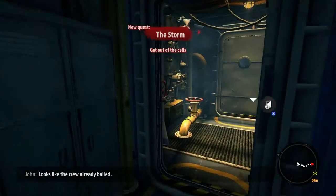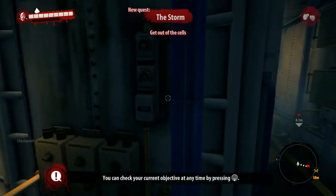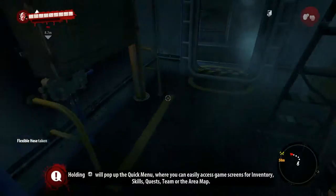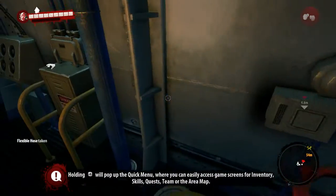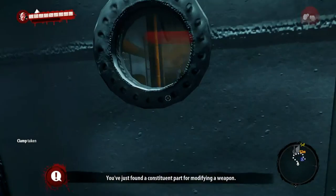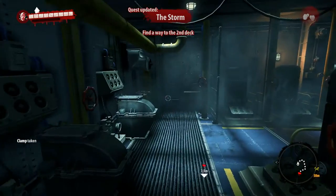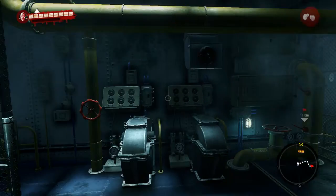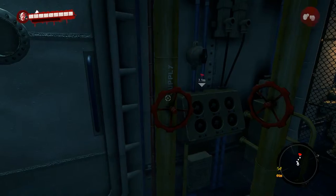Looks like the crew already bailed. Can't open that one. Found a flexible hose — yeah, that's cool. This game has crafting which is kind of neat. Found a clamp. Gonna find my way back to the second deck — there'll be zombies eventually. That's creepy.